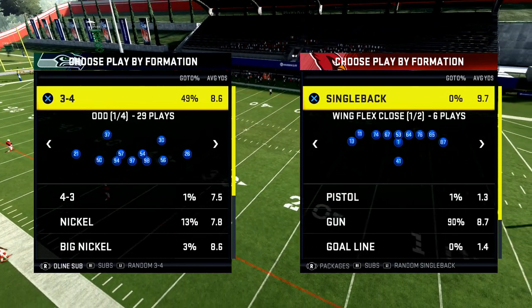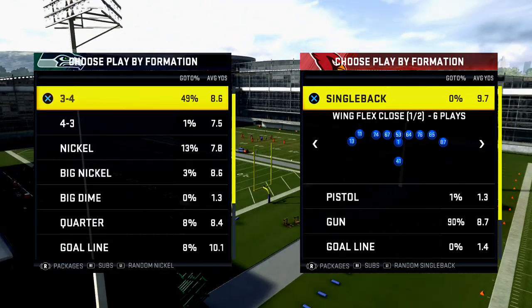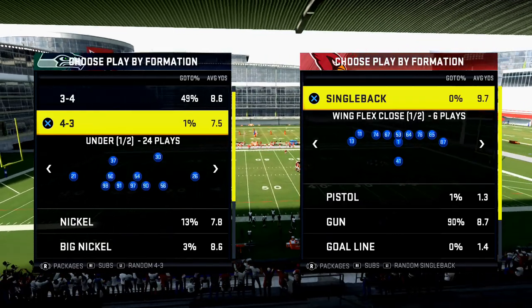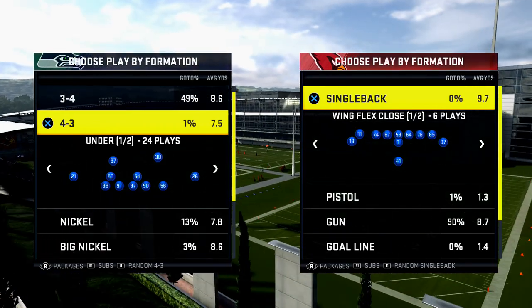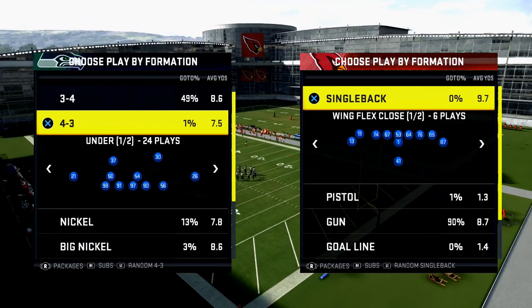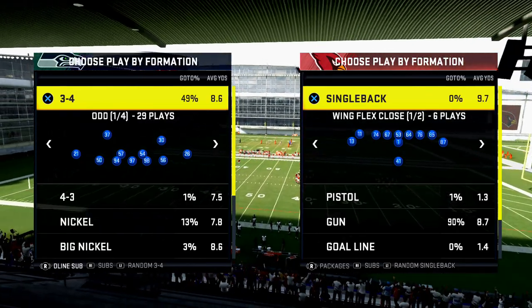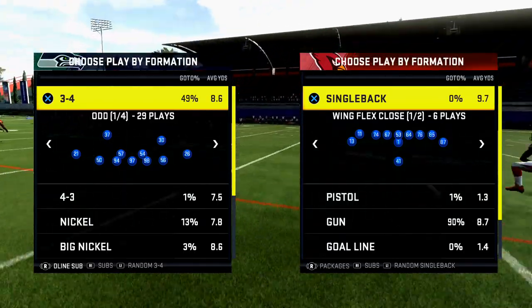The first set for success is a base formation — what are you going to come out in every single play? I'm in the Miami Dolphins playbook. A base formation is good against the run and good against the pass, but not dominant against either — it's kind of a fill-you-out formation. One of the best base formations in the entire game this year is 3-4 Odd, which from the Miami Dolphins playbook is a very simple, very strong option.